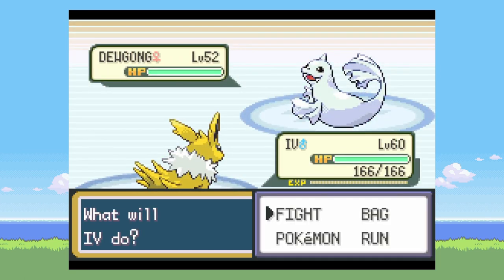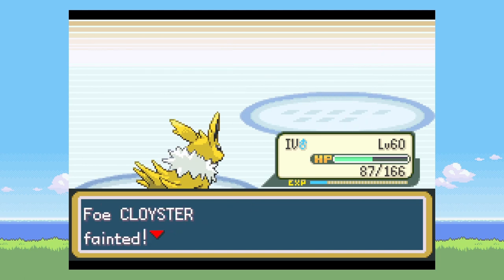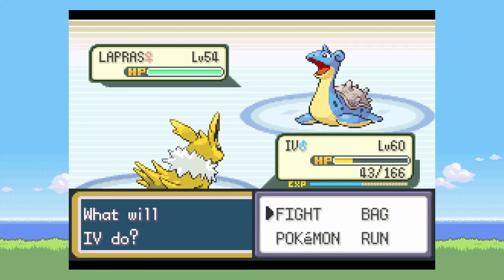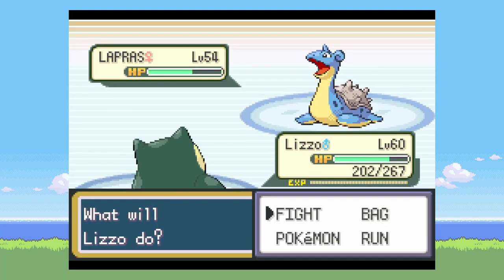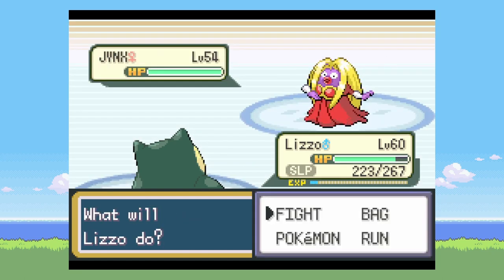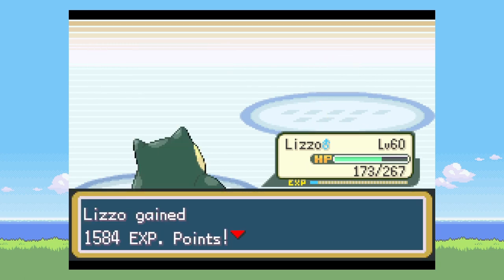On to Lorelei. I lead with Jolteon and go for a Thunder, which misses, and I get crit — super unlucky. I know Shockwave can kill Cloyster because it has paper-thin Special Defense. I have to go for Thunder twice but it misses both times. I go for Brick Break, putting it into healing range, then go for Rest — Sleep Talk Brick Break gets destroyed. For Jynx, it really can't do much because my Special Defense is so high, so I just Body Slam it and it's dead.